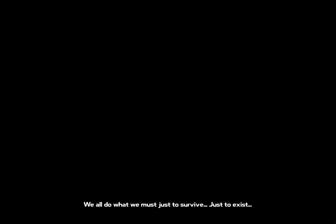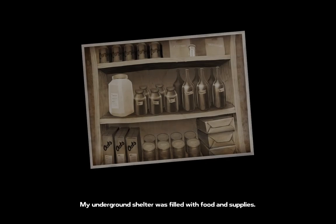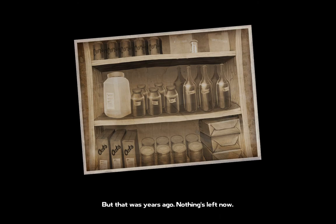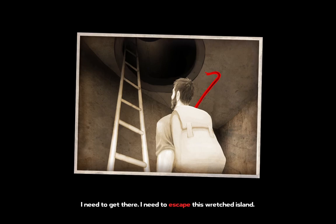We all do what we must just to survive. Just to exist. When our society started to collapse, I was prepared. My underground shelter was filled with food and supplies. But that was years ago. Nothing's left now. I have no idea what awaits me at the surface, but I can't stay here. All I know is that there's supposed to be an evacuation site to the east. I need to get there. I need to escape this wretched island.